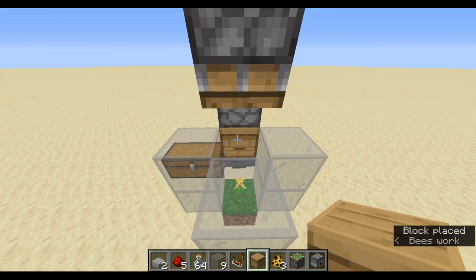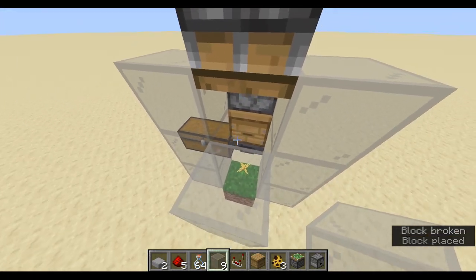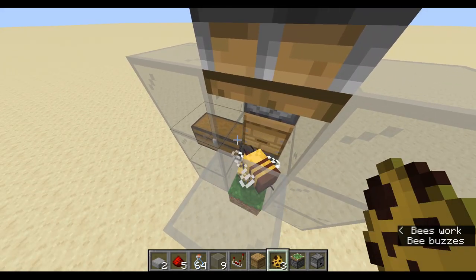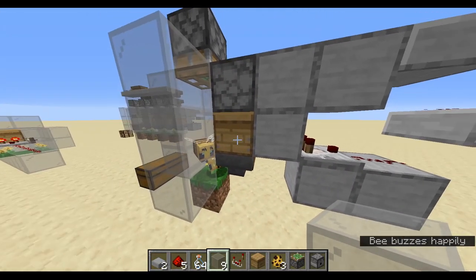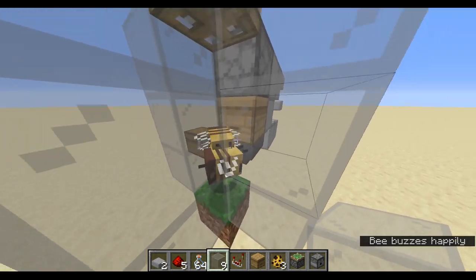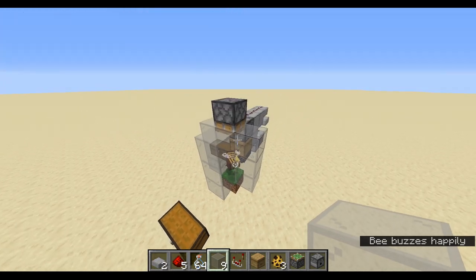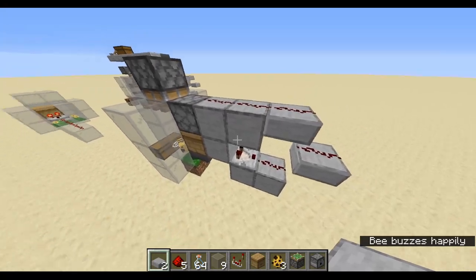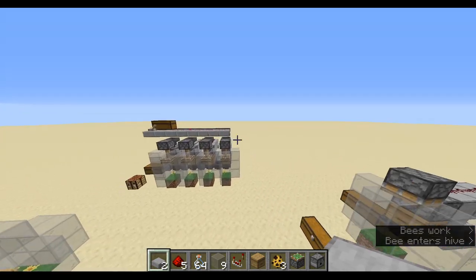You should already have the beehive loaded up with bees. Quickly cover up the glass so they can't escape — they'll probably come out instantaneously. You can get beehives with three bees already inside using Silk Touch. I'll link a video below on how to do this, since it's much easier than bringing bees in one by one. Alright, that's one modular of the farm complete. I'll build a couple more and show you the distribution system as well as the on/off system.